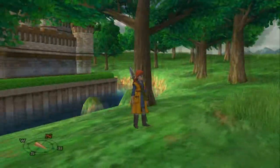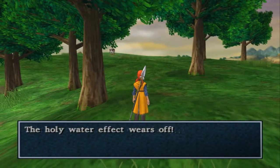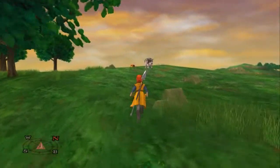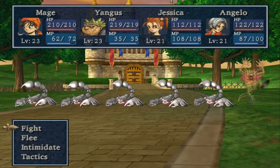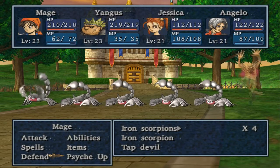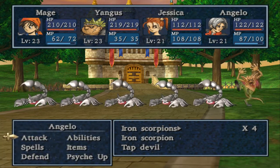Certain monsters have a really rare chance of dropping weapons and stuff. The holy water effect — I didn't even know I had that on me, it wasn't doing much. Oh, a cow! And a chest — let's get more milk. Interrupted. Oh god — a tap devil and a shit ton of iron scorpions. This is exactly what I didn't want, because our attacks are going to be pretty damn weak and we're going to have to psych up a hell of a lot. I kind of just want to get rid of that tap devil first.